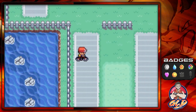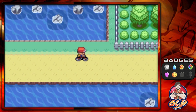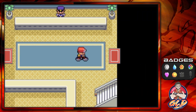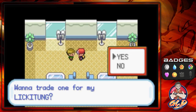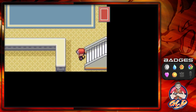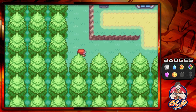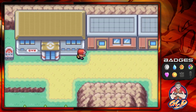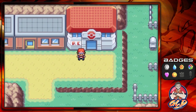We are now in Route 18 and officially out of the cycling road. There's a trainer here you can trade a Pokemon with — he's looking for a Golduck and wants to trade it for a Lickitung. That's kind of weird because Lickitung is a pretty good Pokemon based on its girth and bulk. I think it might be a good one to have from your Safari Zone. We're going to be switching out Pokemon for the next route.